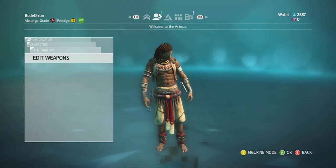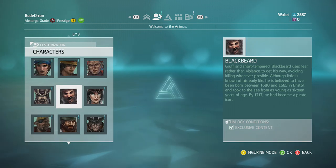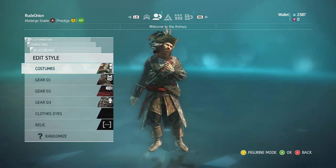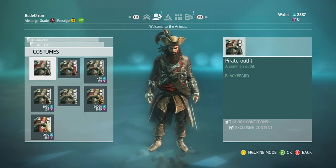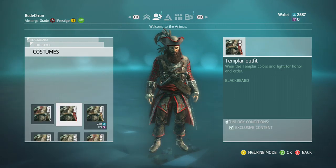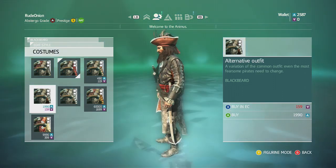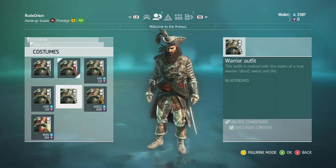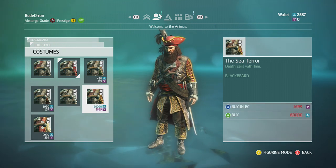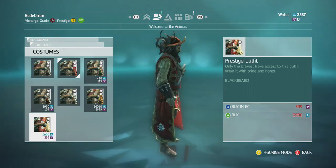Next up is Blackbeard, right here. There he is in all of his macho glory. Look at his costumes — you know, I'm just gonna switch it to that one right off the bat. That was a Wario — that's kind of cool. The Sea Terror, and his prestige outfit. Kind of cool.